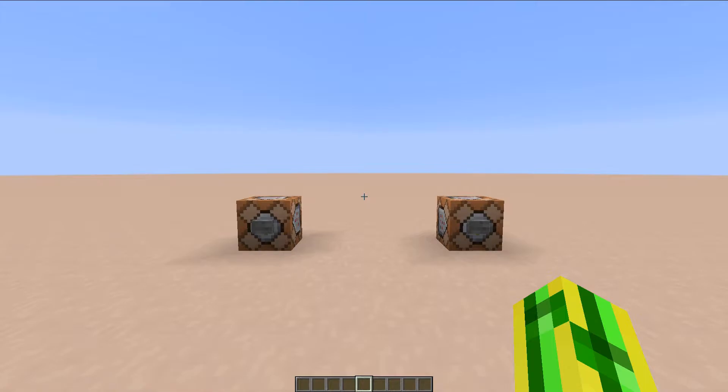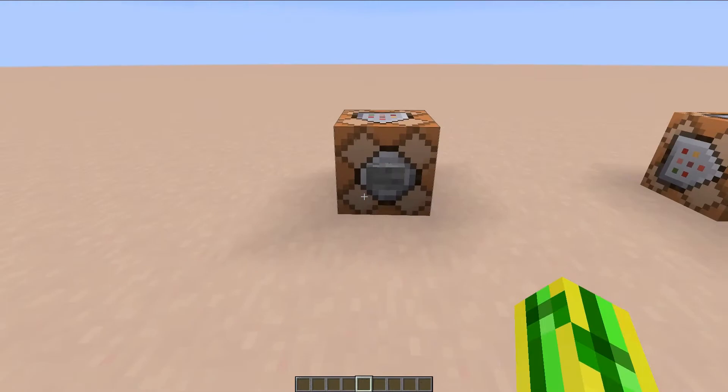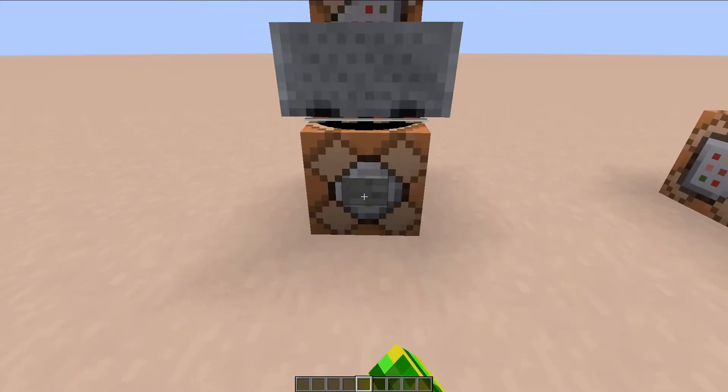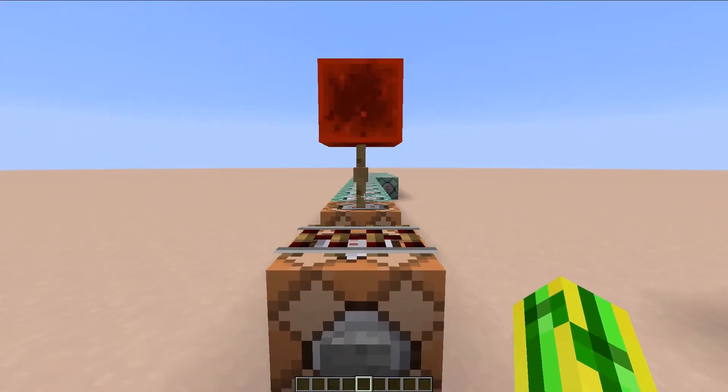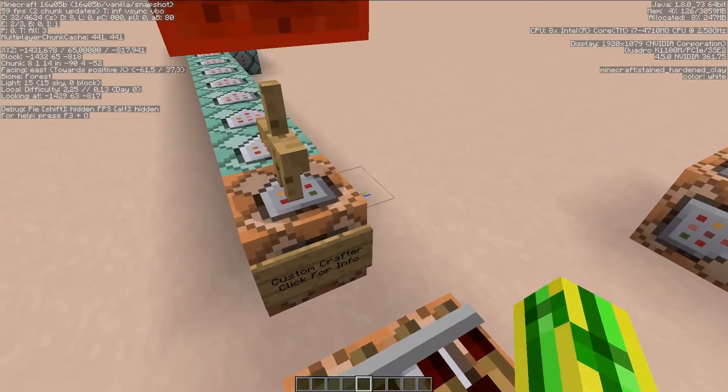The first thing you need to do when installing the module is installing the Custom Crafter module made by Accidental Games. The link will be on screen and in the description down below. So if you copy the one-click code for the Custom Crafter, paste it into the command block and power it with the stone button on the side, you'll notice that the contraption will appear right before it, in the positive x and y direction.